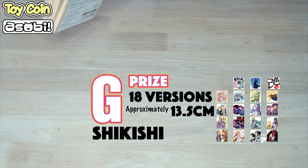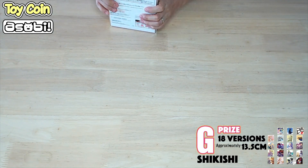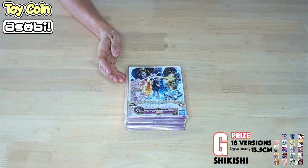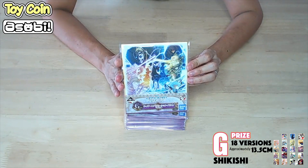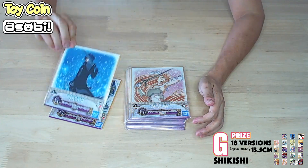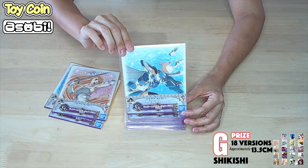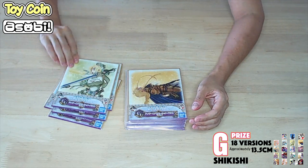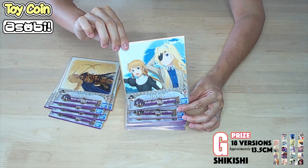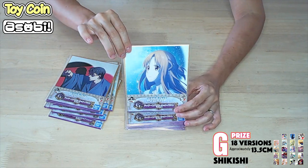Next will be the G-Prize. The G-Prize are actually Shikishis — they are artwork from the anime itself. And if you're a fan of anime, they make a good collection. They are a little bit small, 13.5 by 13.5, but they still look awesome. Like this one over here is my favorite. They focus on characters that are nicely done up in the scene. If you like Kirito, you can actually choose Kirito. Best of all, they are not blind — you can choose them. While stock lasts, every design will at least have one, but if you purchase your tickets later, you won't be able to choose the designs that you like. So it's always best to purchase your tickets early.